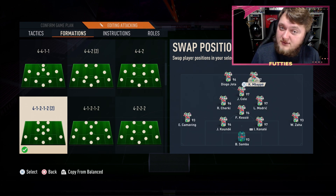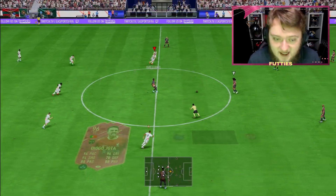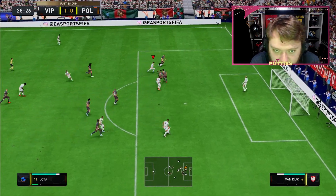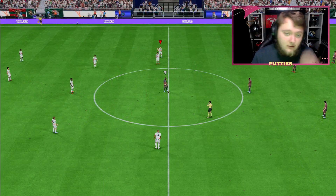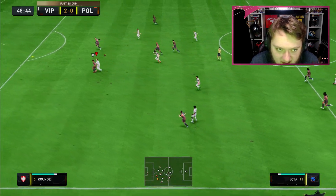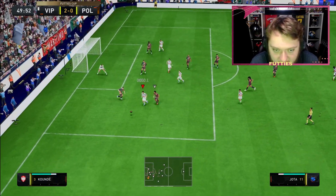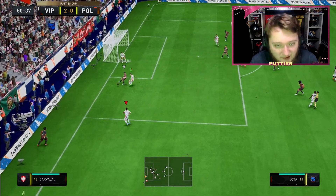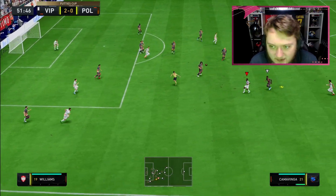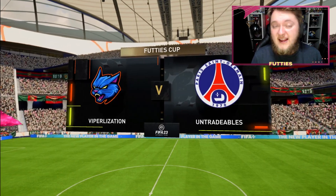Mbappe looks for Jota - what a turn that is from Diogo Jota! Jota doesn't have the strength there against Koundé - Koundé is a joke. Jota again - how has that gone in? What a finish from Diogo Jota! There's a tackle from Camavinga, Jota just doesn't have the strength there. Still got another chance - Jota's in, Jota scores! Nice finish.